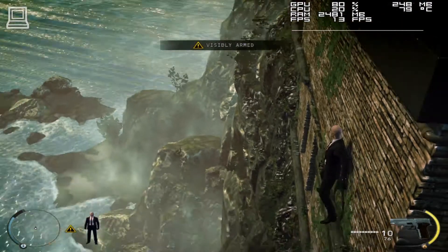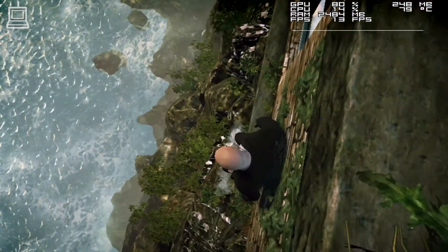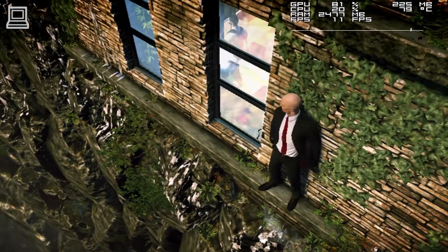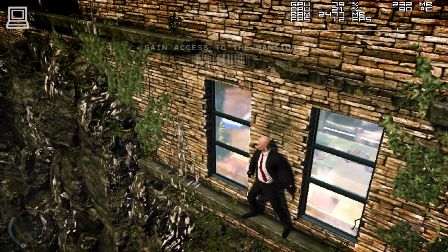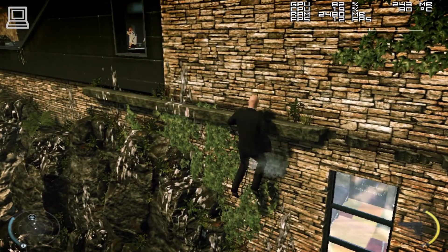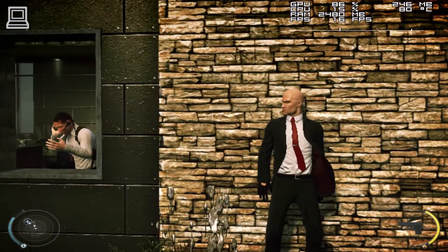Accessing mansion and approaching target. Infiltrate the mansion and terminate Diana Burnwood. Bring Victoria in unharmed — she is very dear to me. The agency — are you sure? Are you sure it's not prostate cancer?